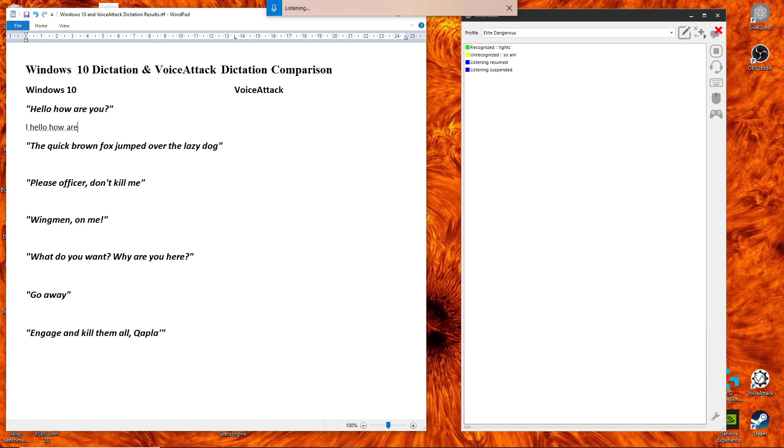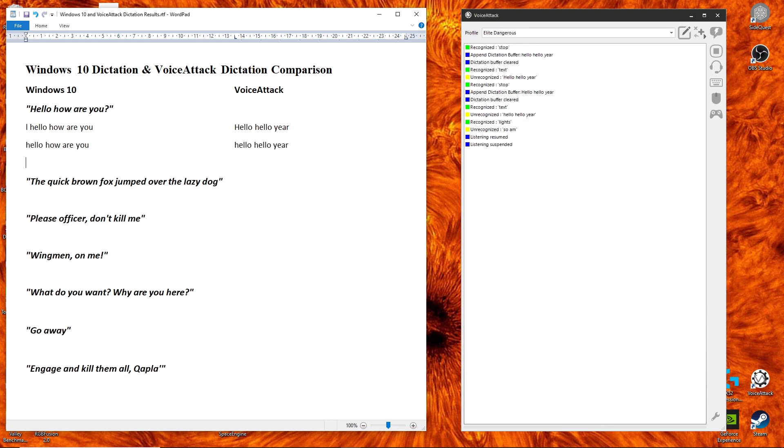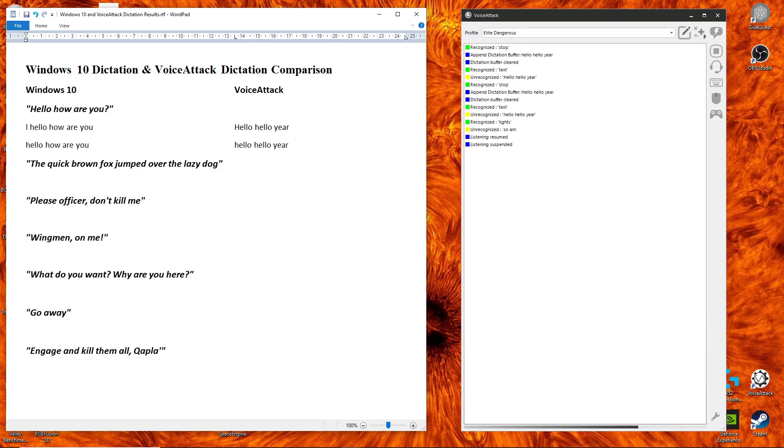Let's try this out. Testing 'Hello, how are you?' with both methods. I say 'text', speak the phrase, then say 'stop'. You can see it put in an enter, giving a new line. Running the test again — not so good on that one for Voice Attack.